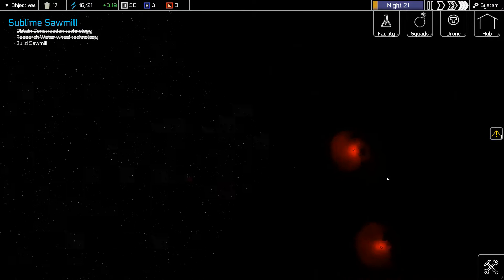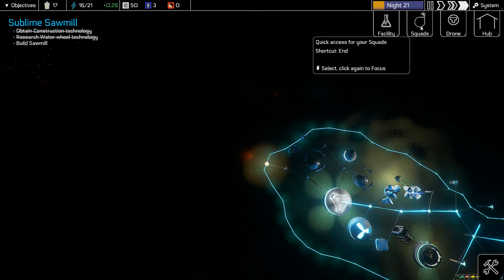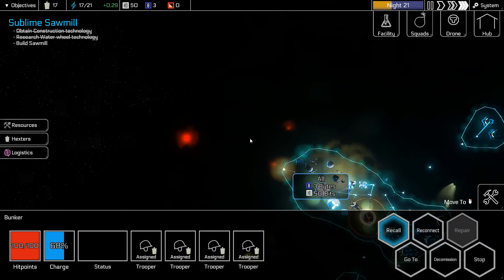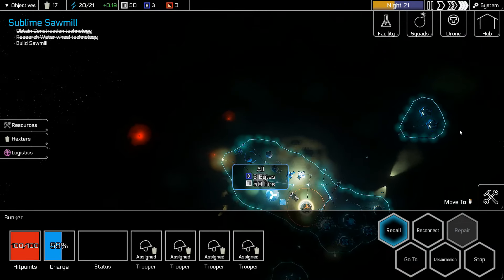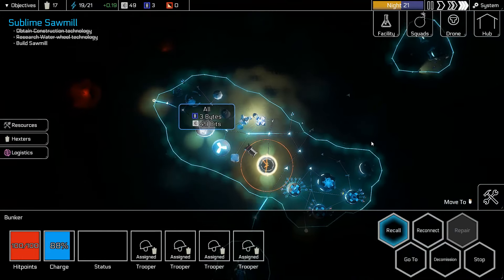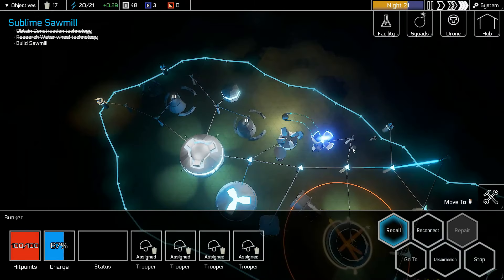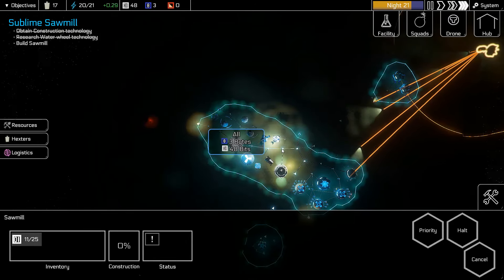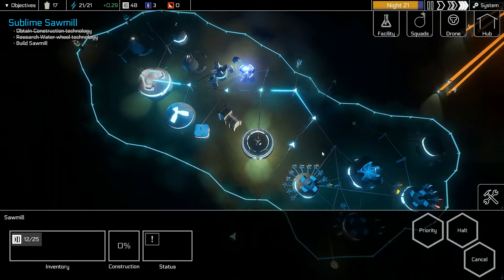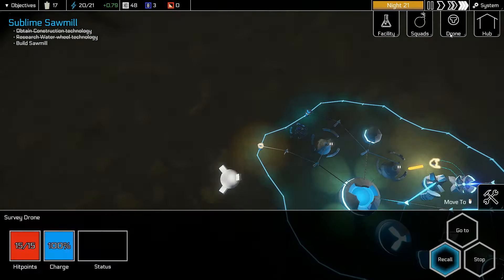We've got some bugs coming in, so I need to get my squad up to that corner. That squad is recalled; drone is recalled. As soon as daytime comes, we're heading up here — these guys will keep building. We're doing all right, I think. Did we beat the wave? Yes — beat the wave! Nice. Got about half of them up there. We'll need some more bits up there soon. Daytime is coming — drone, you come with me.